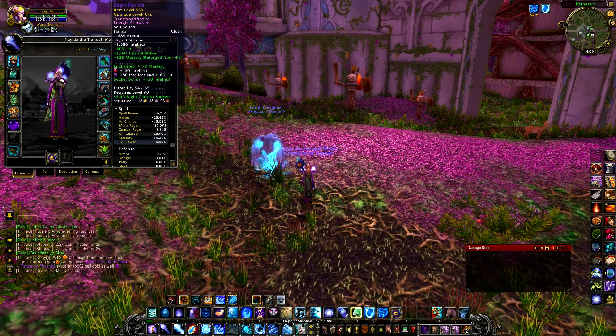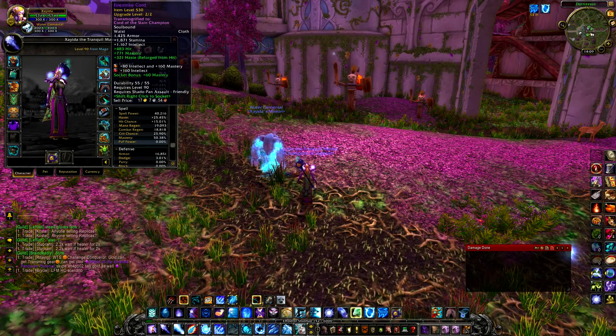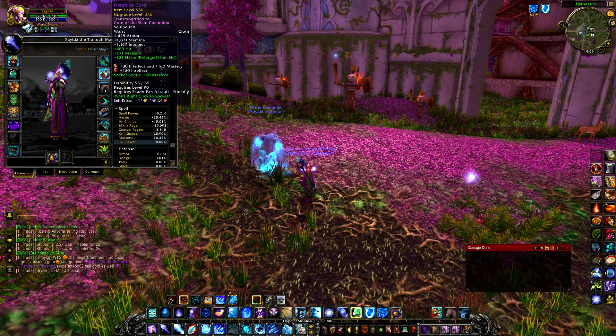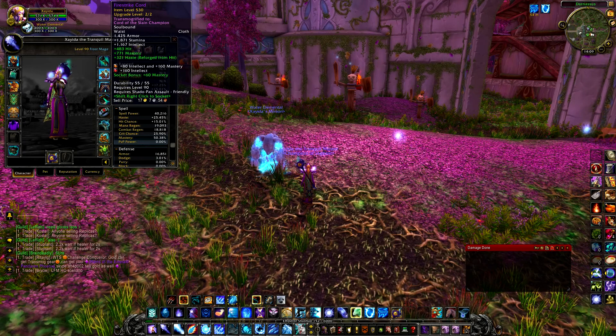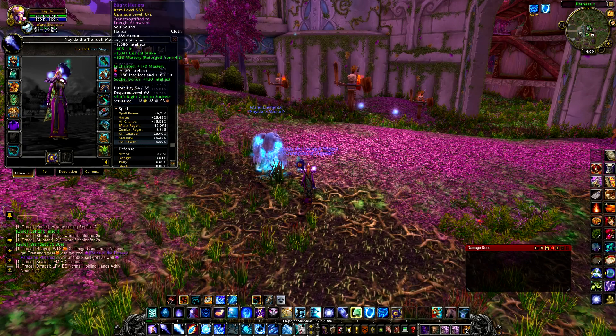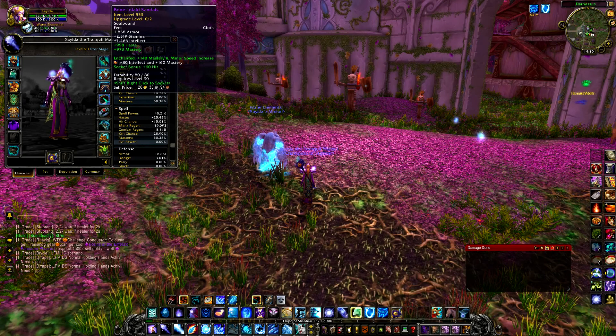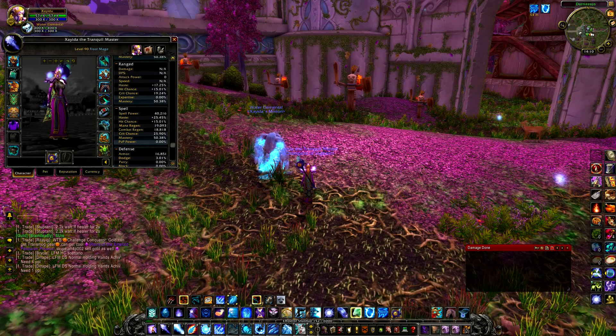As you can see, we're enchanting mastery. In the yellow gem slots we're using orange gems with 80 intellect and 160 mastery. We're using 160 intellect in the red slots, and a purple gem with 80 intellect and 160 hit. But for the rest of the gem slots we're using mastery. And we're reforging to mastery. Right now this character has 50.38% mastery. That means if you shoot a Frostbolt at your target, 50% of the damage gets stored into an icicle.